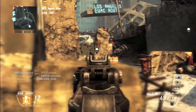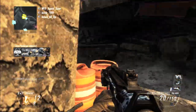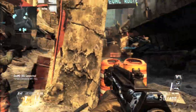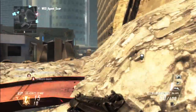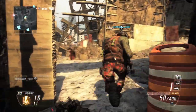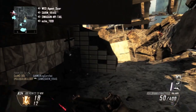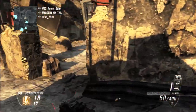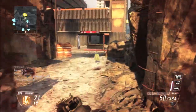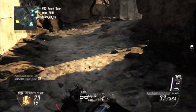Hello, fellow codfish — Scott here bringing you some tips and tricks for Kill Confirmed on Aftermath. We're rolling with ground war and we've got a crew today. This is probably one of my least favorite maps in the game, unfortunately a lot like Downturn in Modern Warfare 3. I've got some tips and tricks to hopefully help you get a little bit better at this map, and you can learn from the mistakes I'm going to be making.